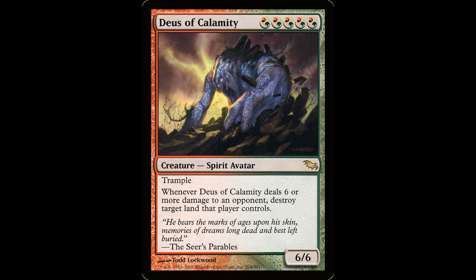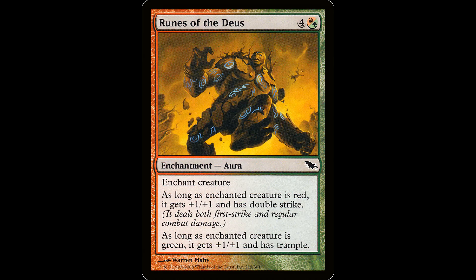And you got the Deus of Calamity — five hybrid red-green for a creature spirit avatar, it's a 6/6 with trample. Whenever this guy deals six or more damage to an opponent, destroy target land that player controls. 'He bears the mark of ages upon his skin — memories of dreams long dead and best left buried.' This guy scoffs at the social contract. This guy can blast in a deck that doubles power and starts landscaping your opponents — I'm looking at you, Xenagos. He's got the Runes of the Deus: four and a hybrid red-green for an enchant creature. As long as it's red, it gets plus one plus one and has double strike. As long as it's green, it gets plus one plus one and has trample. Five mana is a lot, but it's a big buff if you target a bigger creature. Double strike and trample are two of the best abilities to have in this game.